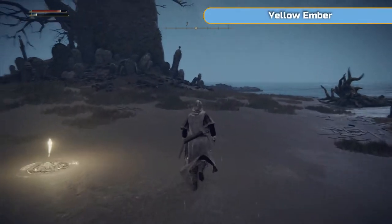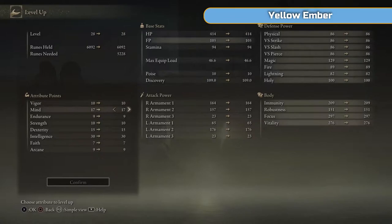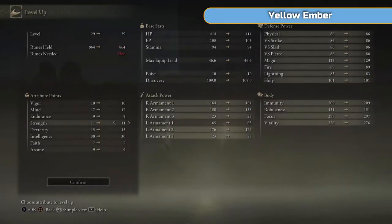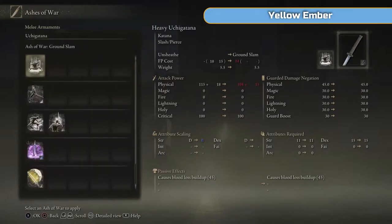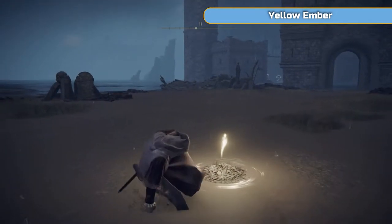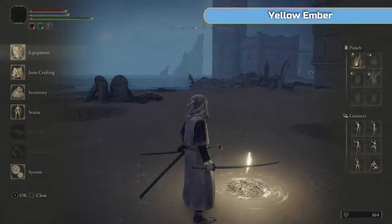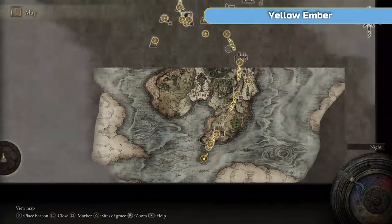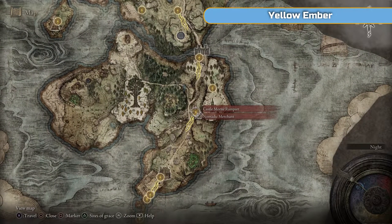We'll do some levelling. I get up to 11 and 15 here — we can now use the Uchi Katana. I'm going to equip it and change the Ash of War to a magic one. If I change the Gravitas and put it onto this sword now, it will make it magic and make it scale with magic. It doesn't scale particularly well at this point, but I like the moveset more than anything. So if you want to go up to the Church of Ella and upgrade it now, you can.